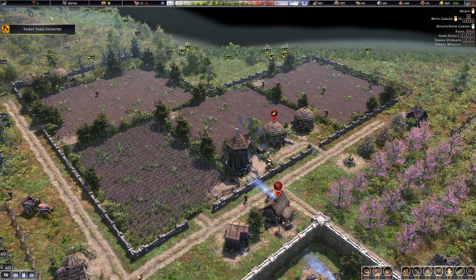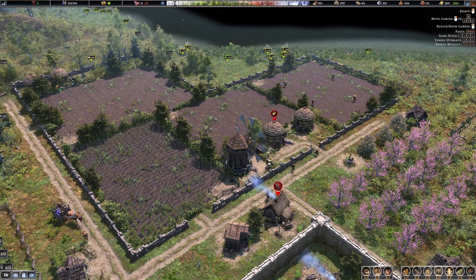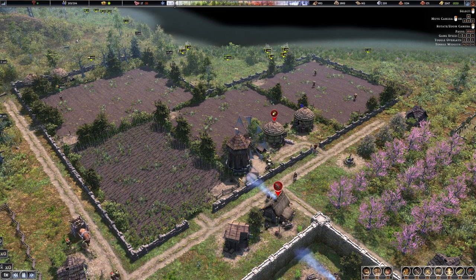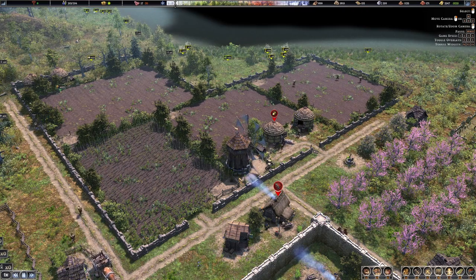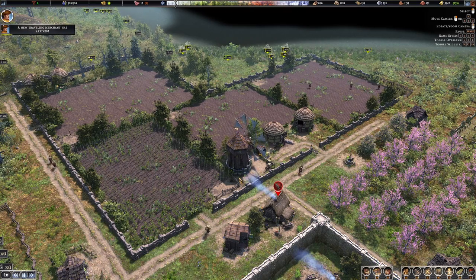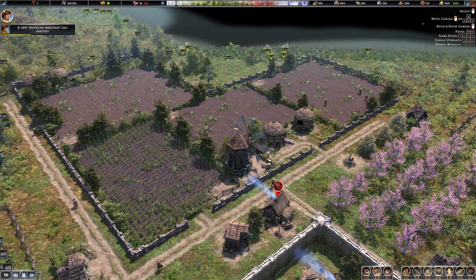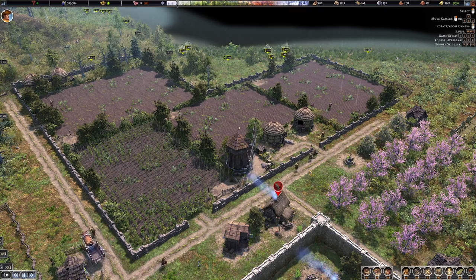All of the farmers in your city are part of a collective pool, starting from your first farmer on the very first field you build, going up to the second field and beyond. Every time you assign another farm to be built, it creates a new farmer. That new farmer, plus any old farmers you have, will continue to till and build new fields. None of those fields are specifically assigned to a single farmer or group of farmers — it's all a collective shared pool.